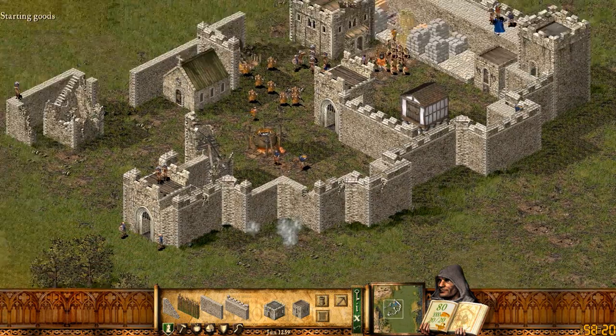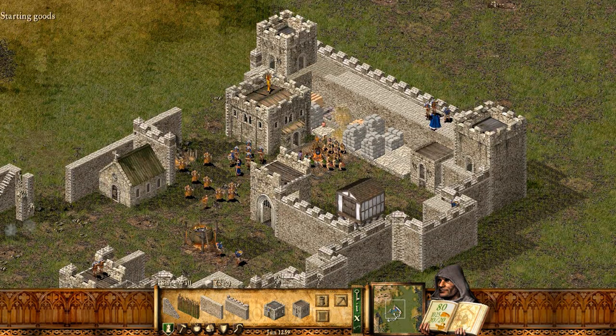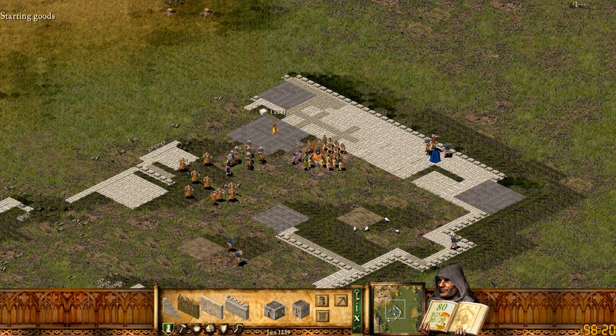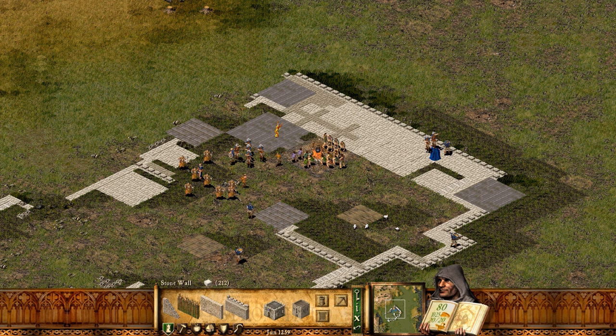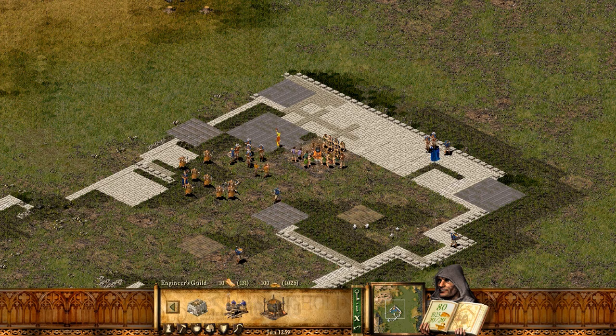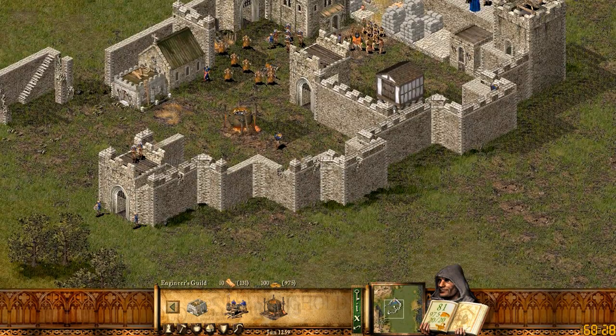So first, let's start off by knocking down the stuff that's completely destroyed and useless. Let's go ahead and fix up this castle a little bit. First of all, I'm going to put in a gatehouse here and complete the wall, and I'm going to put up a ballista in this tower, which means I need some engineers.